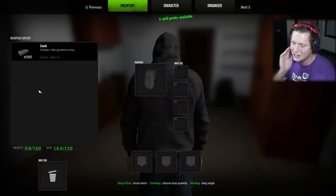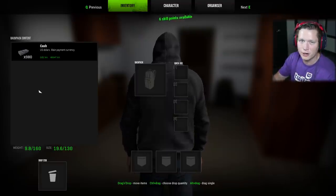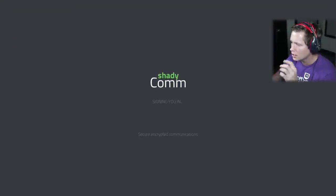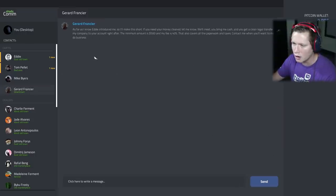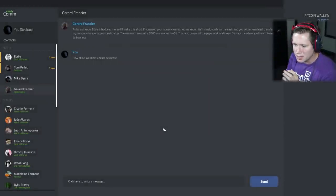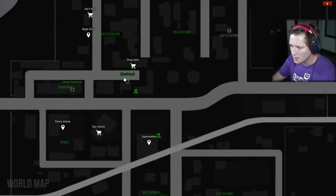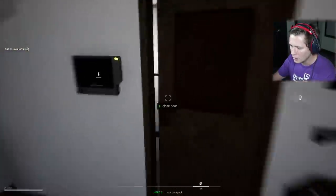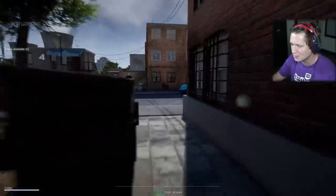Now we're going to wait for that delivery. We've got $980 cash. If we launder it that's not going to be enough — the computer is $800 and we need to eat. Let me check our bank account: we've got $295. So actually it might be enough. Let's hit up our boy Gerard Francier — going to go ahead and ask for a meeting. 'Sure, I'll be waiting for you.' I think he's up here next to this ATM.